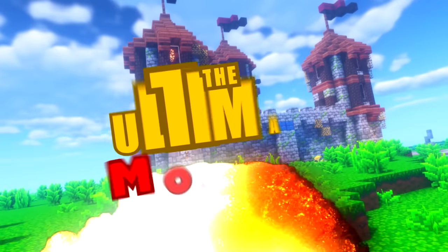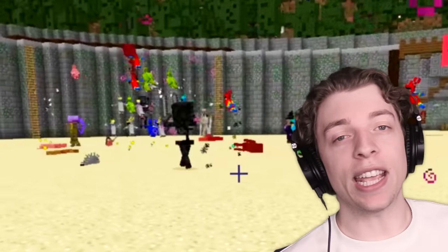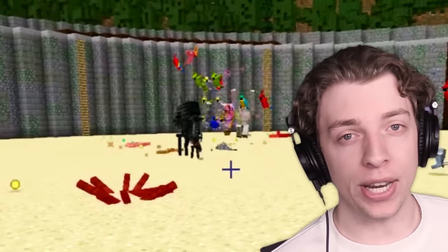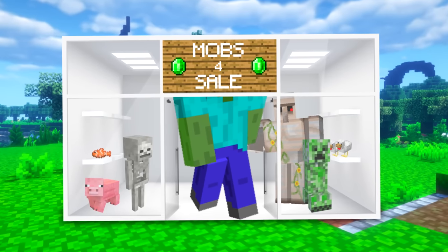In today's video, we are going to be building the ultimate mob army. Each of us is going to build our own unique set of mobs, which we are then going to battle against each other in the arena. But each army is going to be completely different. You get about 250 emeralds, which you can spend on buying the different mobs. There are also some unique ones and some mobs that you've probably never seen before.